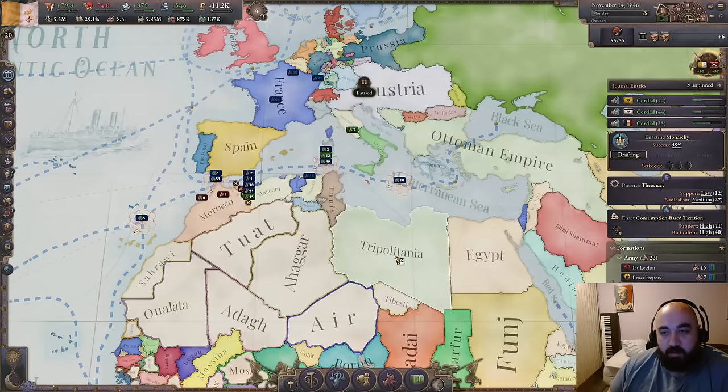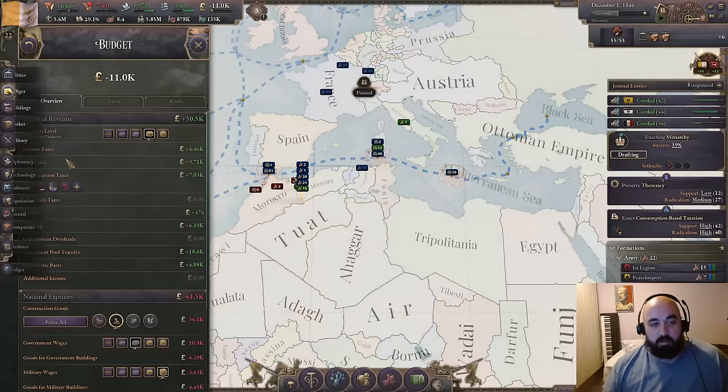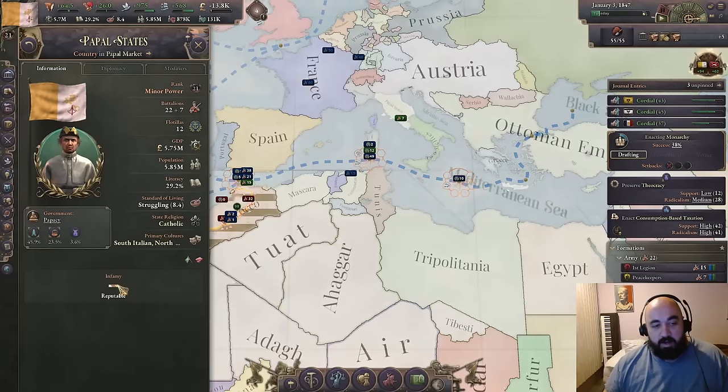Despite it not being necessarily super easy, we are Papal first, Catholic second. Where's the Rome option on this? Is this bugged? Can we open a thing? This appears to be a bug — there's no Roman option. But we're getting ever closer to that with our monarchy here. We've got a pretty good enactment chance. I think we don't want to take a negative to enactment chance, but we really kind of don't want to have a setback because we really, really want to lock in the monarchy. And so this is going to be big for us.